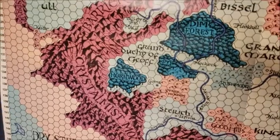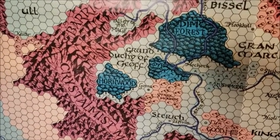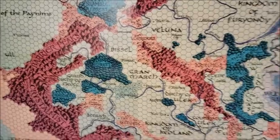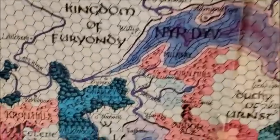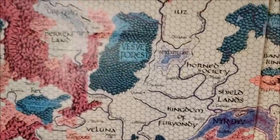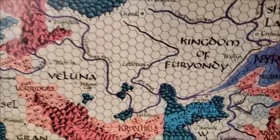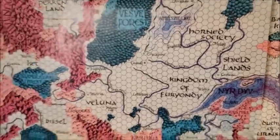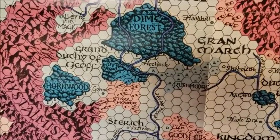So module S3, Expedition to the Barrier Peaks by Gary Gygax. This module takes place in the Grand Duchy of Geoff — G-E-O-F-F. We used to jokingly call it 'Gee-Off' because we had two players in our group named Jeff. To give you an idea of where it is, I'm going to pull back a little bit. There's Veluna, there's Furyondy, and there's the city of Greyhawk right there. Pretty much everything in my campaign — I just show them where Greyhawk is or Furyondy. Furyondy's been home of my campaign for 40 years now.